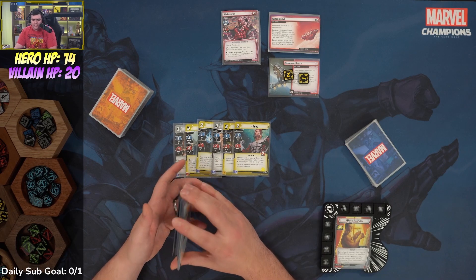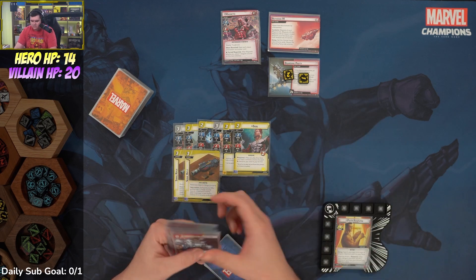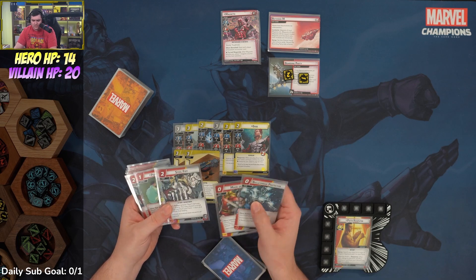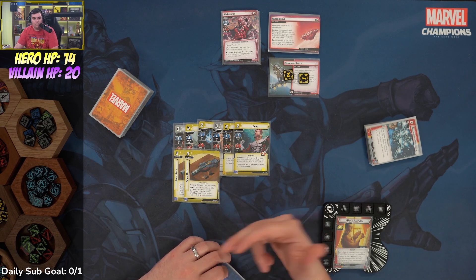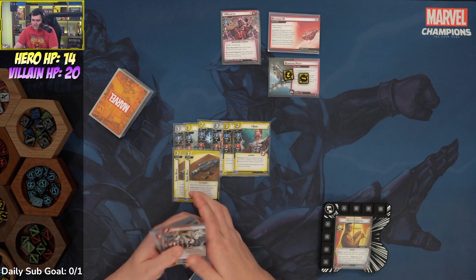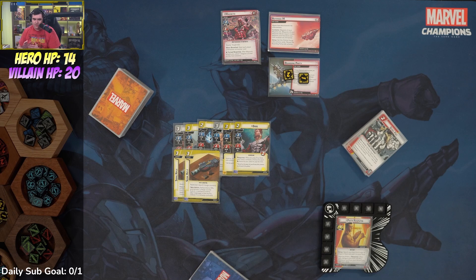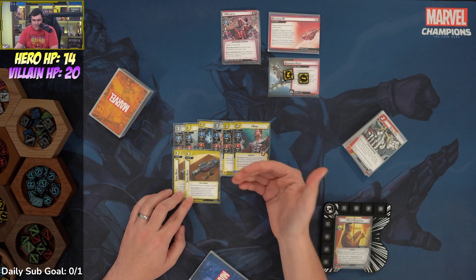Ideally the deck isn't going to be chump-locking because it's built around trying to get out as much stun lock and confuse lock as possible. We'll want to be flipping every turn, and once we get through the boarding party side scheme, the idea is to try and keep Magneto from ever activating again. To do that we have Sonic Rifles and Steel Fist.